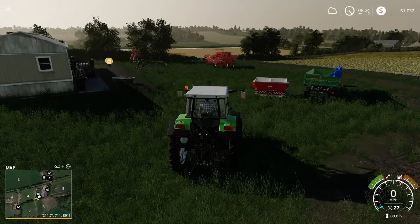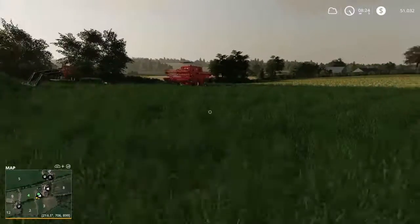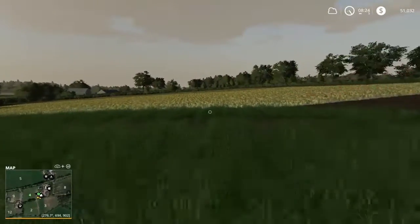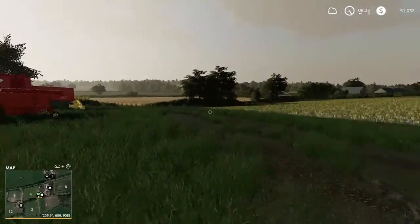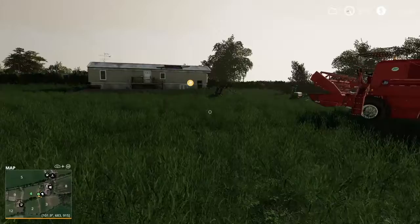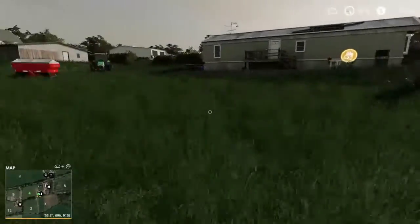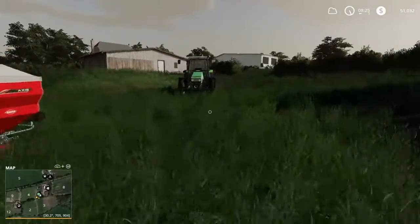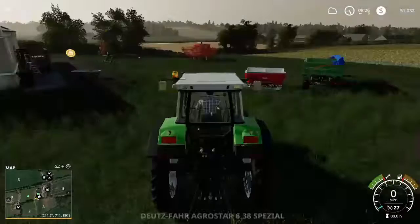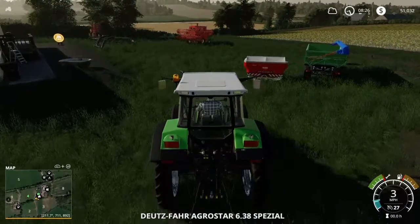Good morning everybody, welcome back to Farming Simulator 19. Today we got a lot to do — we've got to cultivate the field, seed it, and I want to build a small shed to put everything underneath because it's just scattered about the yard and it looks like a mess. So we're gonna get on that right away.